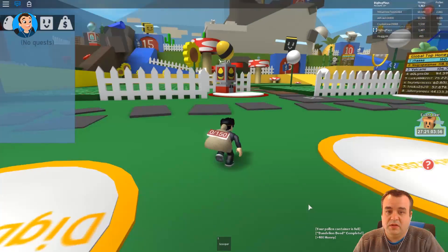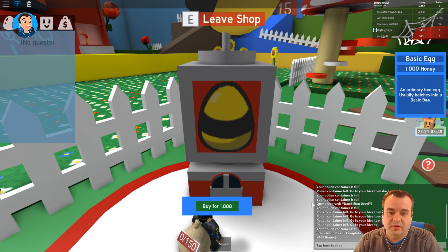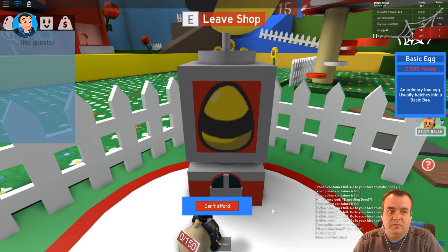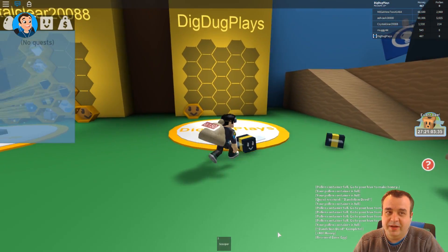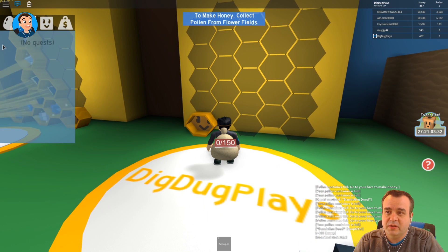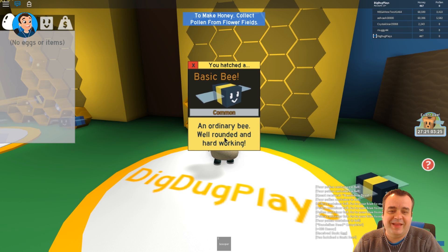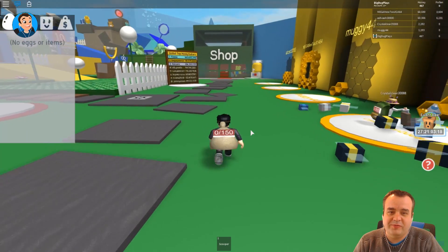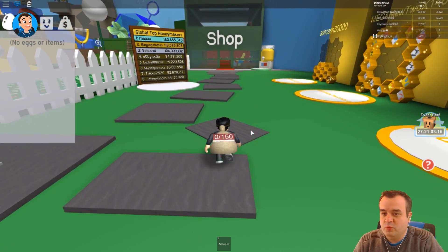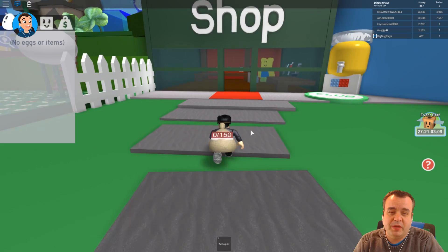I can't wait to get another bee. Open shop — boom! I received a basic egg. I can't afford more now but that's okay, I got my egg. I have 467 honey left — there might be a tool we can get for that. Let's put you in here — another basic bee, that's fine. I have two bees now! Let's go to the shop and see if we can afford a tool.